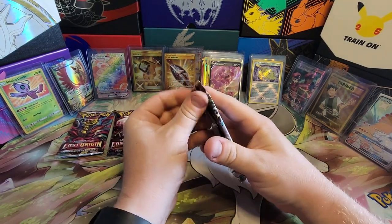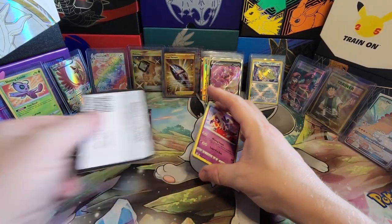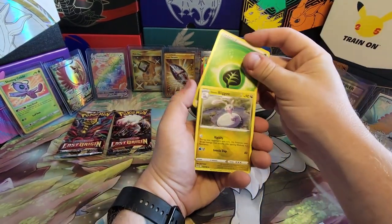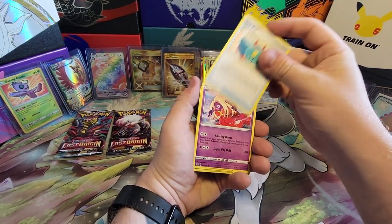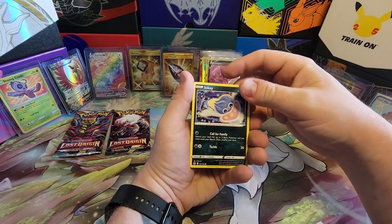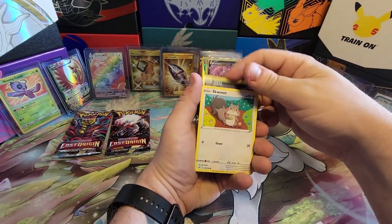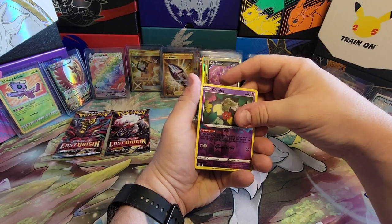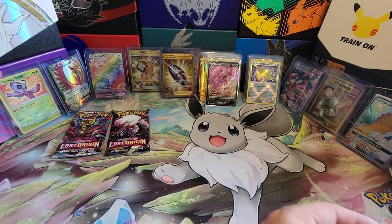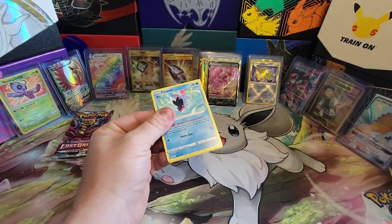Gardevoir. Let's get two more hits out of three packs. Here we go — Grass, Hisuian Sliggoo, Electrike, Toolbox, Jinx, Inkay, not swimming the right way, Skwovet, Falinks, Poliwag with that poly swag, Comfy — another Lost Box deck card. Four cards from the back — Archops, Medicham, Misfortune Sisters, Fidion, Hisuian Zerua, Paras, Inkay, Hisuian Basculin, Rhydon, and a Barnacle. I feel like that's only our second or third real holo — fairly low.